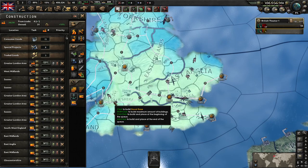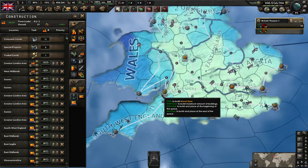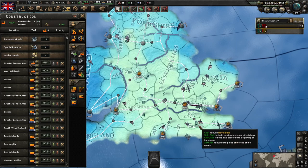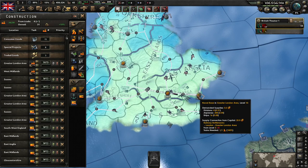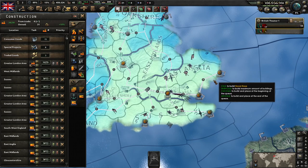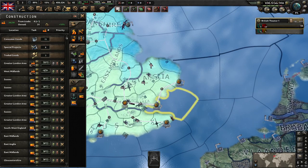The next thing I want to draw your attention to is naval bases. If we click this button, you can see all the naval bases throughout the British Isles. Those are places where you can dock ships to repair them, and also where supply can be transported from a naval convoy to the ground supply network. They are crucially important for doing naval invasions — if you do a naval invasion without taking the naval bases, do not expect to get very far at all. You can deploy ships at a naval base and also send trade from a naval base via the convoy system.